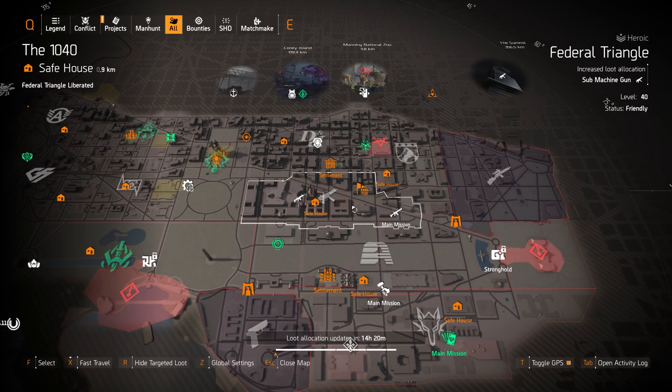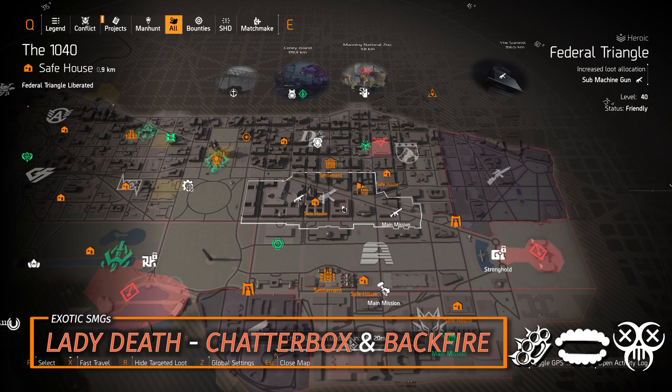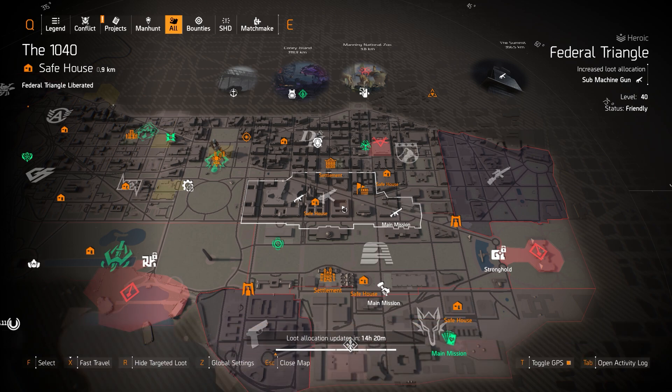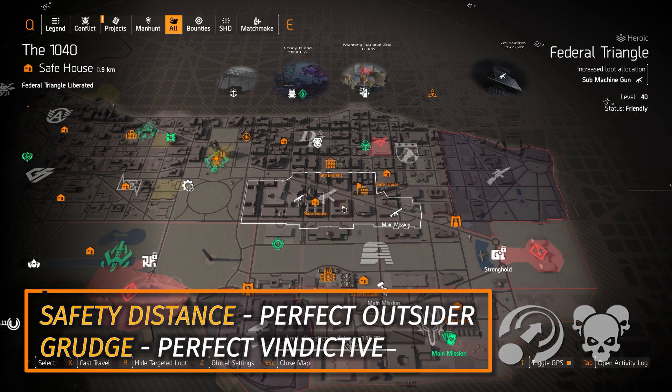Next up, Submachine Guns at Federal Triangle — three exotics: Lady Death, Chatterbox, and the Backfire. The Chatterbox is the only quest exotic submachine gun. I'll put a video in the top right card showing you how to get it in five and a half minutes — it's actually faster than farming SMG targeted loot. Otherwise, I'd farm for named SMGs like the Safety Distance with Perfect Outsider and the Grudge with Perfect Vindictive — those do drop outside of the Dark Zone.